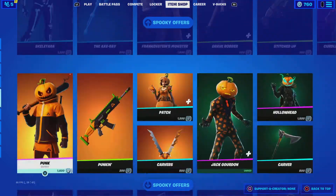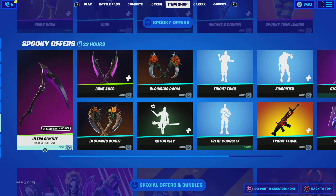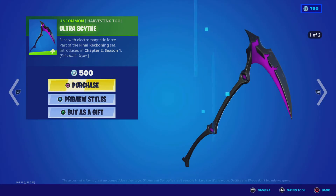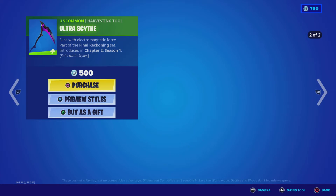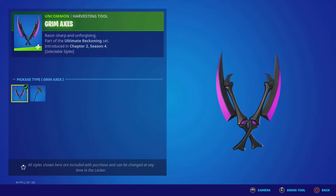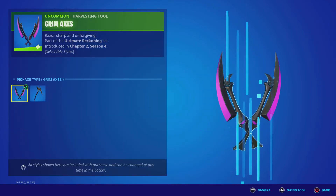We also have a new pack, and there are new pickaxes from the bundles. Ultra Scythe — here's the sound — and you can have two styles: glow and no glow. Literally the same sound. Grim Axes has two styles: Grim Axes and Grim Scythe — here's the sound.